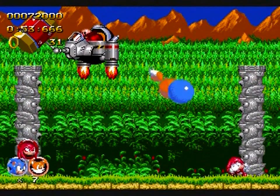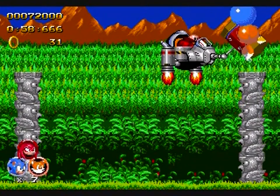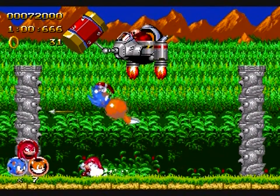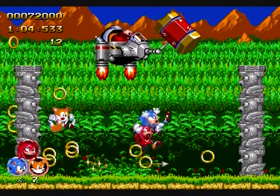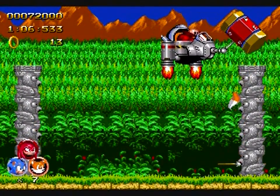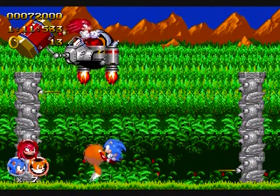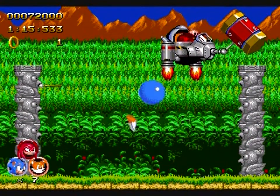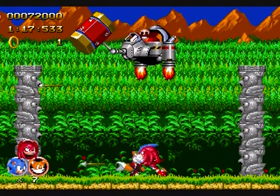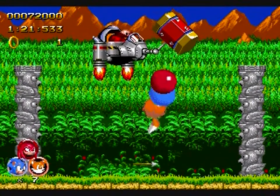Now we have this Eggman boss fight where he makes these totem poles and we have to jump on the little arrows and hit him. Tails breaks this, but for the sake of not overly breaking it, I am going to play as Knuckles, who cannot climb on these — so it's not broken. But at the same time, this boss fight is still pathetic. I'm still taking damage because of the arrows, but that's just me not paying attention. This is still insanely easy.